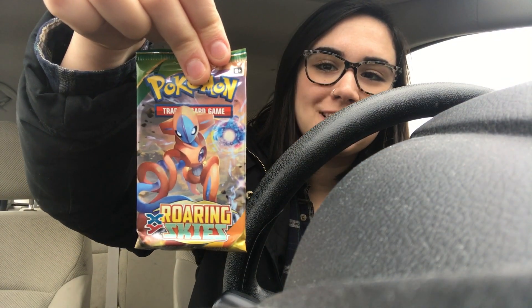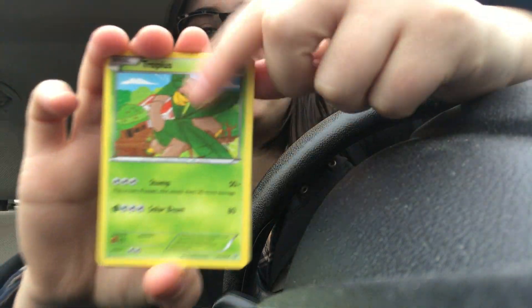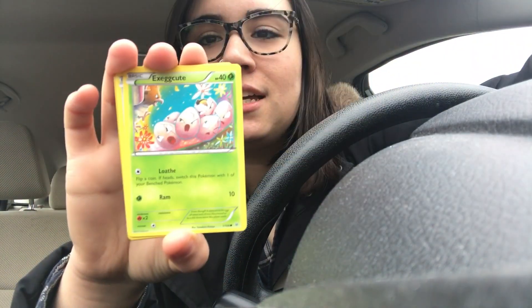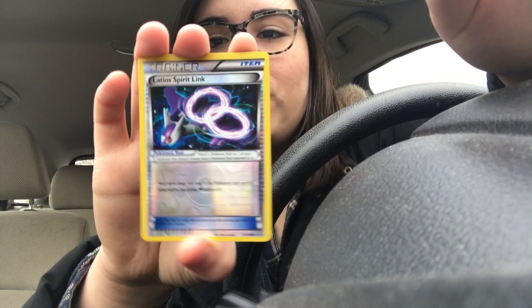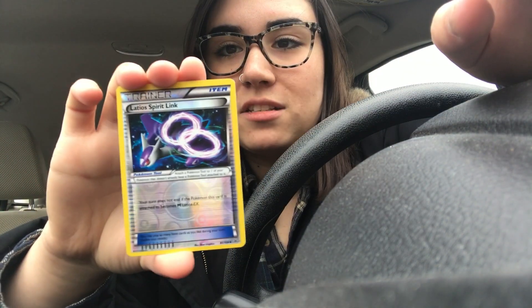Let's do a Roaring Skies pack. This time I'm going to do the card check. Here is the code and we'll do three. We have a little tropical guy, a bird, a trainer, an Inkay, a Togepi, an Exeggcute — I love that art — a Natu, another bird. We've got a lot of birds in this one. We have a Latios Spirit Link — that's beautiful, that's so pretty. And the rare is a Dragonite non-holo, but a beautiful non-holo. That Tyranitar is really nice. I'm going to go get my sleeves from the back and then open the last two packs at the tail end of my road trip.